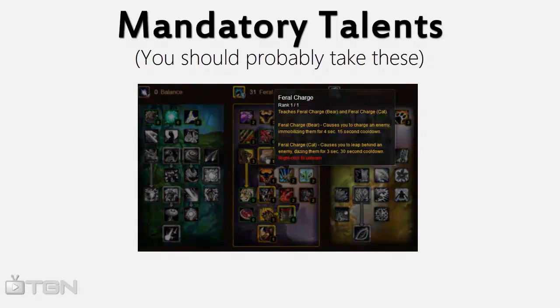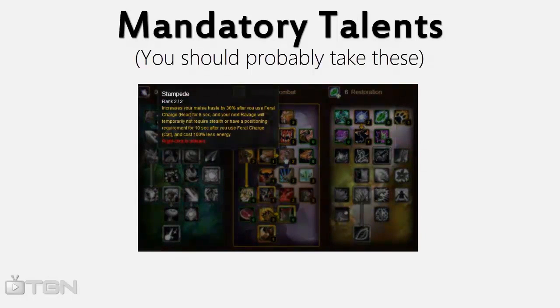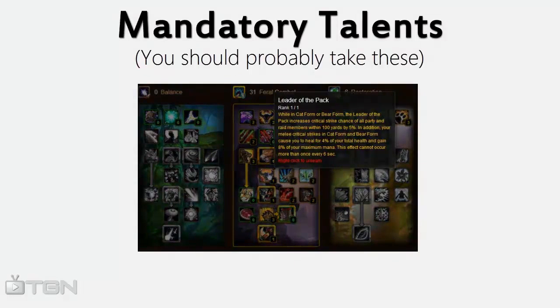Feral Charge is your most important gap closer, and when it's coupled with Stampede, it even becomes a damage increase when they get away from you. Leader of the Pack is necessary unless you're running with another class that provides the same 5% crit, like a rogue.